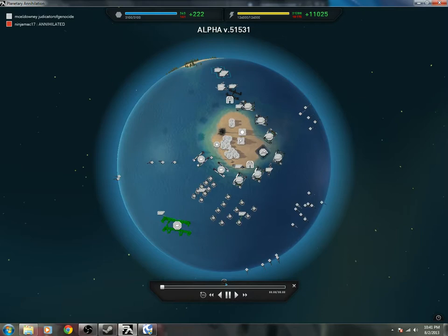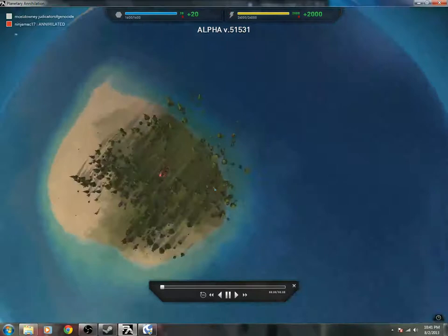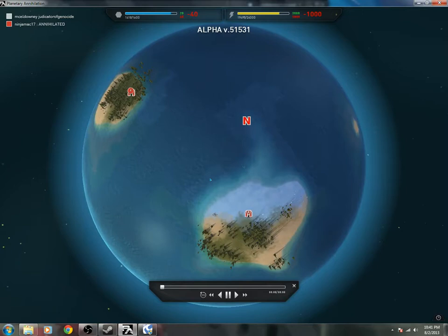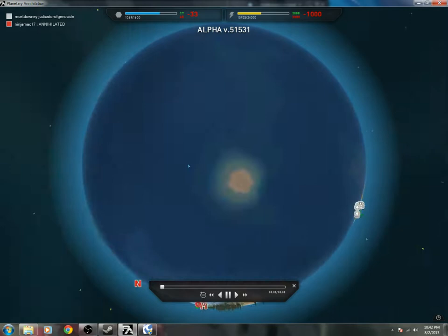I think our build was still better — we drew faster than them. They did start on two islands right next to each other, which, depending on what's on the island — if there's two metal on each island, maybe we should do that since we're still right next to each other. Now that we know commanders can walk in deep ocean.